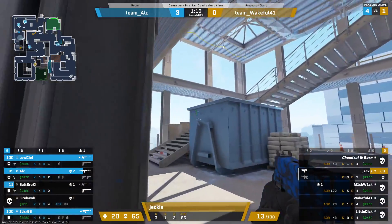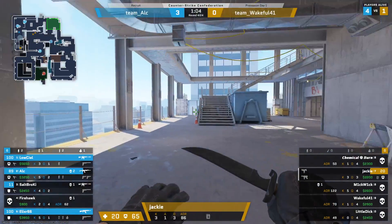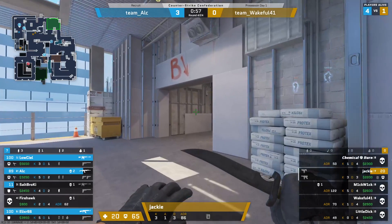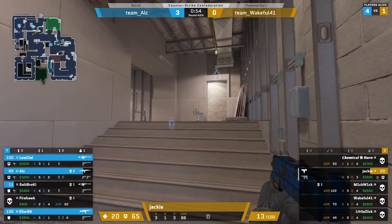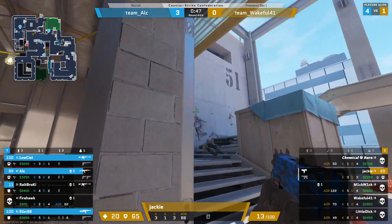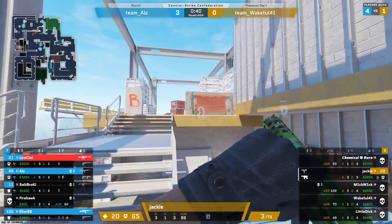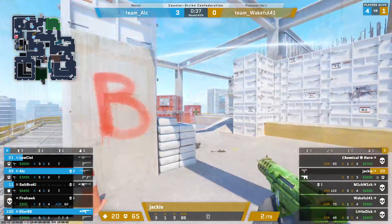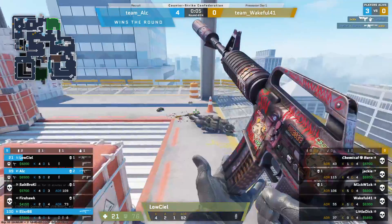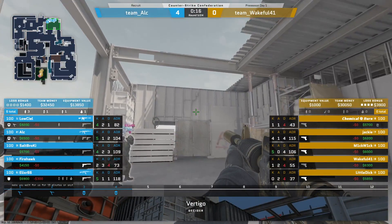Understandable — every time I play Vertigo, T side is always really rough. Kind of hard to really find a rhythm on T side, especially if the T's hit that first round, you just feel like you're at an instant disadvantage. I call this map 'vertic-garbage' personally — I don't like it whatsoever. You feel pretty suffocating on the T side. Jackie getting some damage onto an unsuspecting low seal — a flying MAC-10 kill, but yeah, two miles with four rounds and just stifling out these hits.